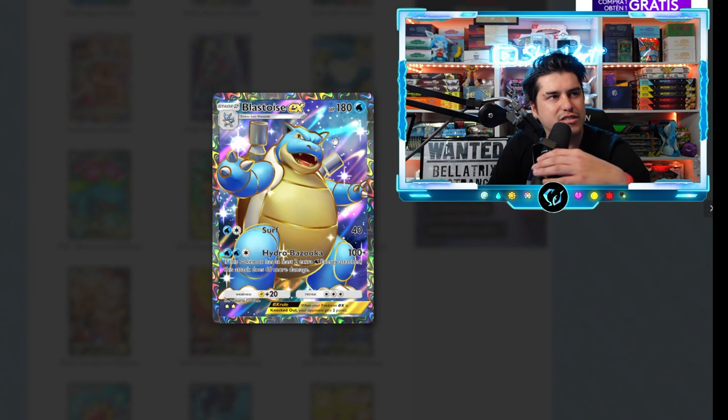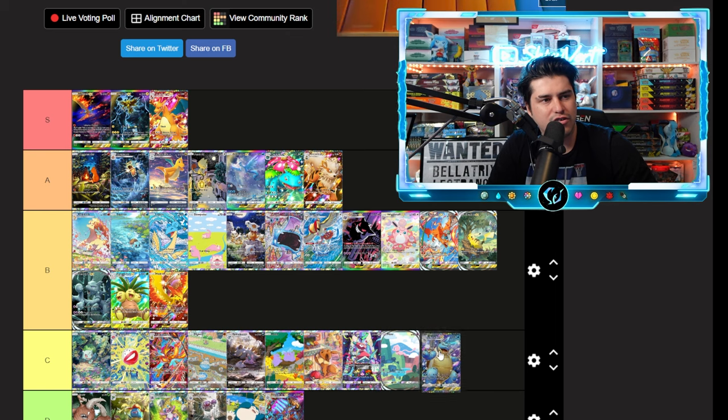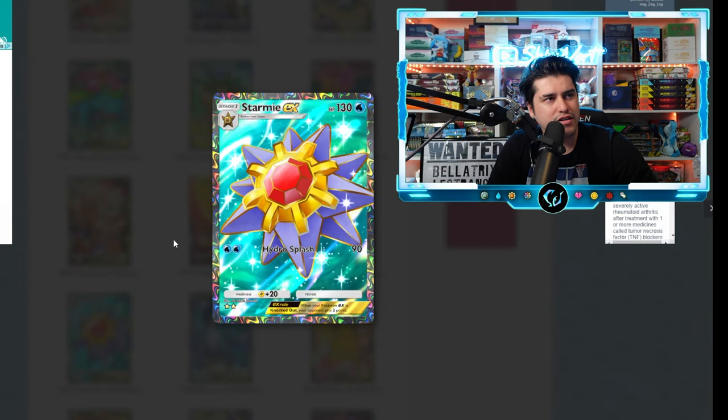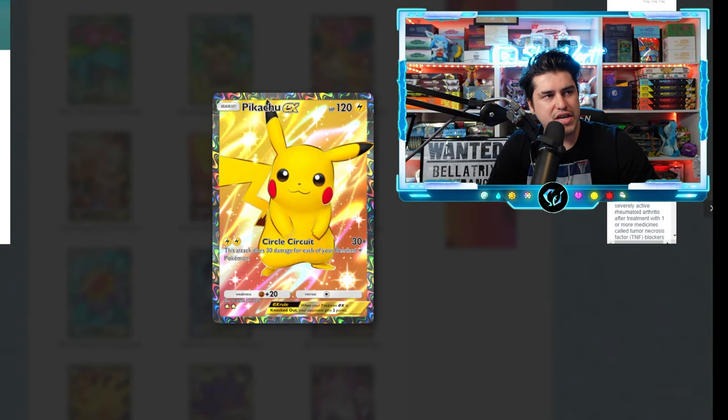Blastoise full art — I really like these full arts but this one a little less. I feel like Blastoise has taken up a lot of the card space, so you're not getting as much of the beautiful background. We'll go C tier on the Blastoise. Starmie — God this is gorgeous. The gold, the red with this teal background — these cards are so freaking good. A tier on the Starmie.